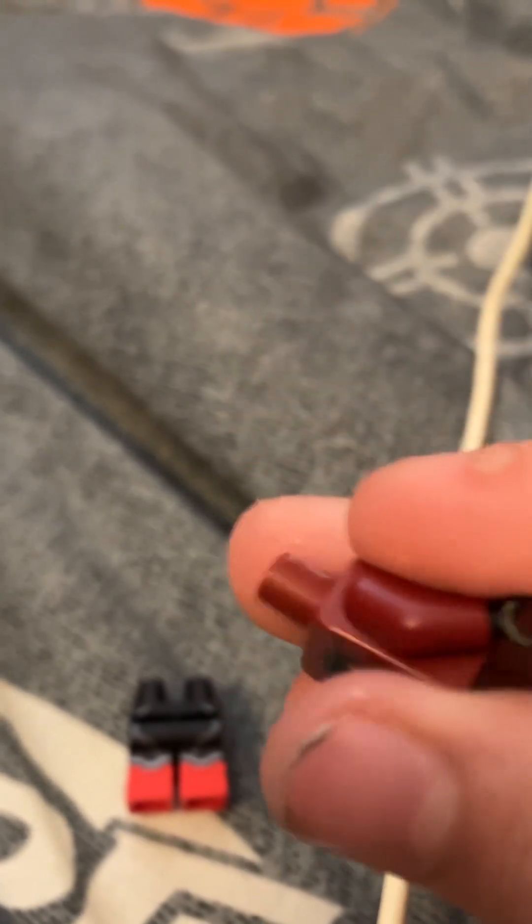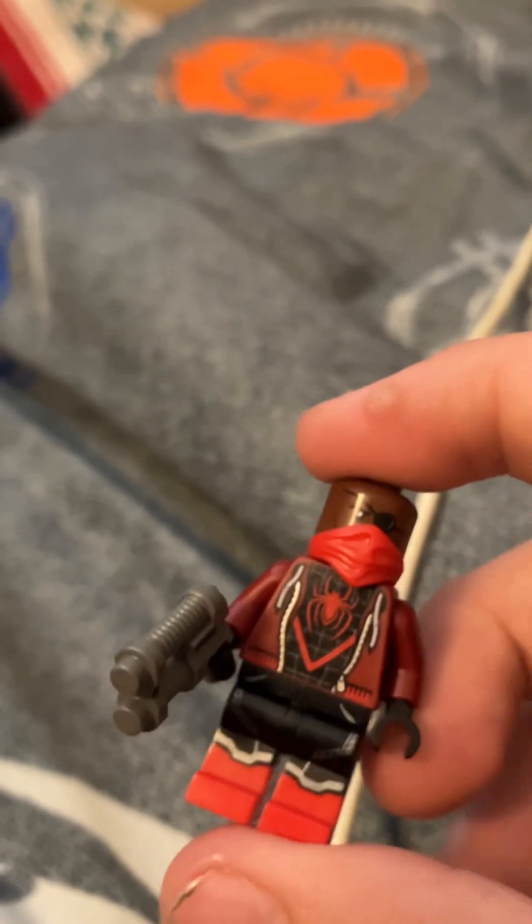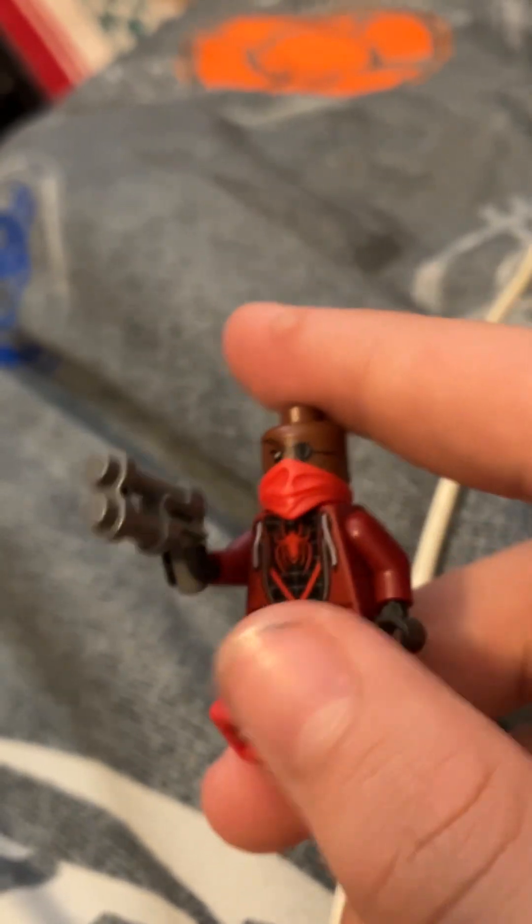I'm going to use the Miles Morales torso to give him a jacket and to show that he's not just any Spider-Man — he's black and red. Then we're going to use any Nick Fury head piece and add the red ninja mask on him to cover his identity. He just goes by 'The Spider.' We're actually giving him a gun, but in this universe the gun shoots his webs — so he doesn't have web shooters, he has a gun that shoots webs and uses grappling hooks to get around the city.